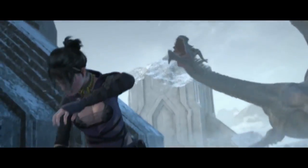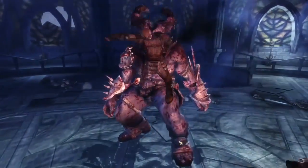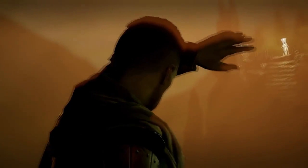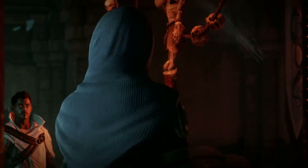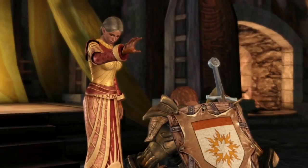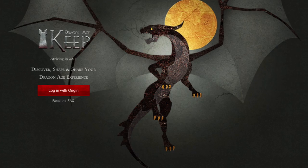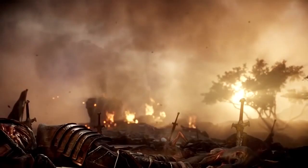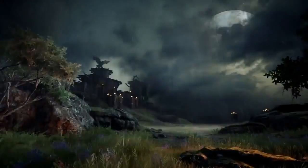Dragon Age Inquisition's character creation lets you import your world state, embedding the many decisions you made in previous Dragon Age games into your save file, so that the world you enter as Inquisitor is the one you remember from the earlier games. It's not a fully automatic system — you actually need to define your choices at Dragon Age Keep, the free service going live about a month before Inquisition comes out. Then Inquisition imports your choices from the Dragon Age Keep website. That means a bit more work, but on the other hand, if you're feeling like a cheater, you can go back and change a decision you've always regretted.